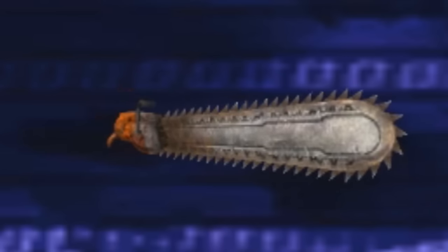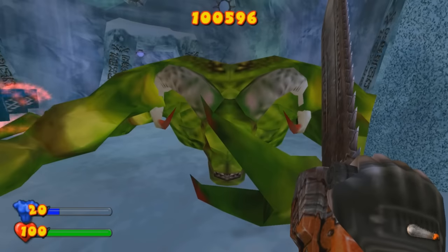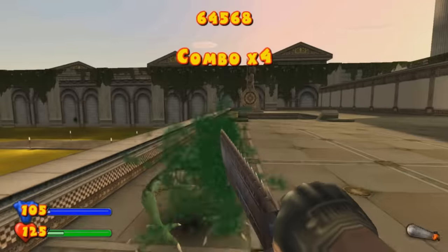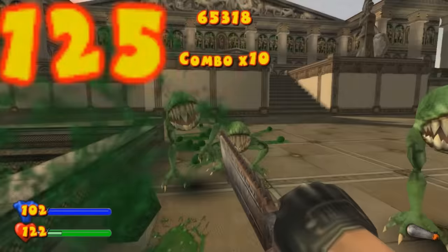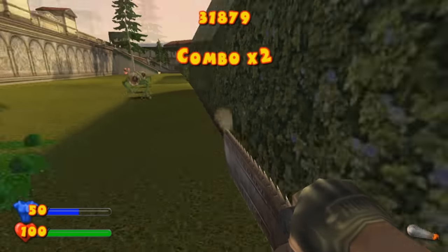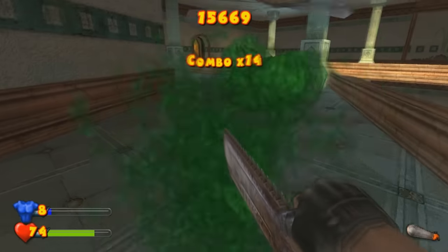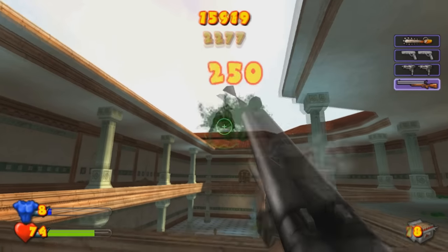The first weapon in your lineup is the chainsaw, which you actually get after the pistols, but it's listed first as the only melee weapon in the game. Bigger enemies can smack you while you're using it, so it might not always be smart. Larger hordes of weaker enemies can be easy fodder for the chainsaw, and you can use it to preserve ammunition while knocking down hundreds of enemies. I wouldn't suggest using it against the Dumb Dumbs though, as they tend to back away from you the closer you get. Despite its power, I didn't end up using the chainsaw all too often — it's a great weapon if you properly analyze where and when to use it.